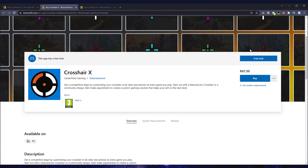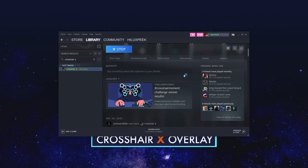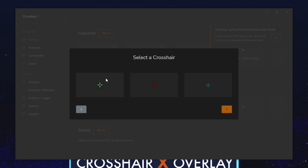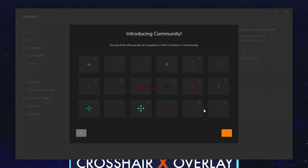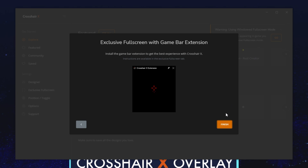If you'd like to get the full Crosshair X, you can get it through the Microsoft Store or through Steam if you prefer. Simply click Launch and wait for it to fire up. After a simple animation, we can choose a language, choose a default crosshair to start with as we can customize this quite a bit, introduce their community sharing tab, some more designer information, shortcuts such as Alt-Shift and Z to hide or show it anytime in-game, and Alt-Shift plus arrow keys to move it around and position it properly.